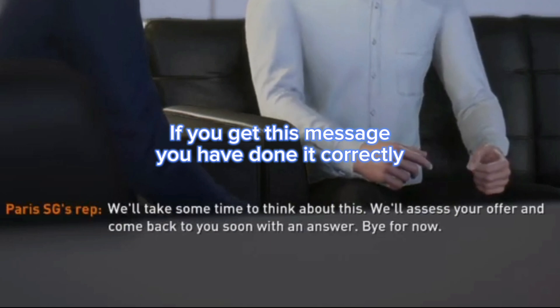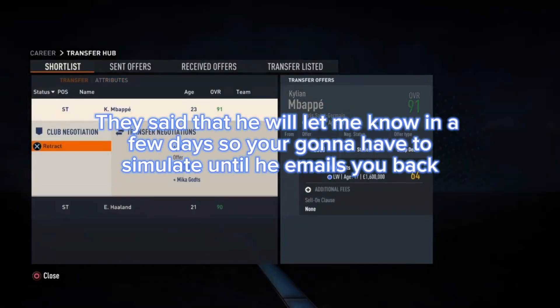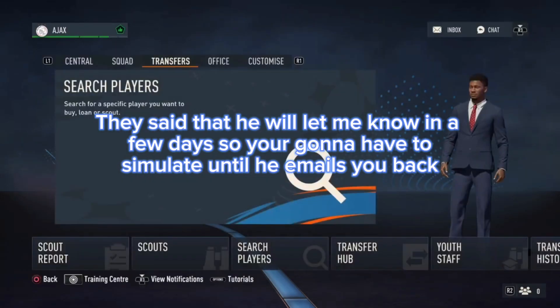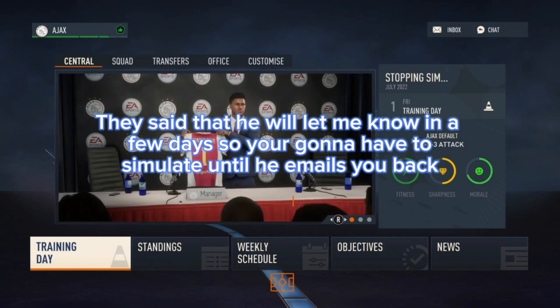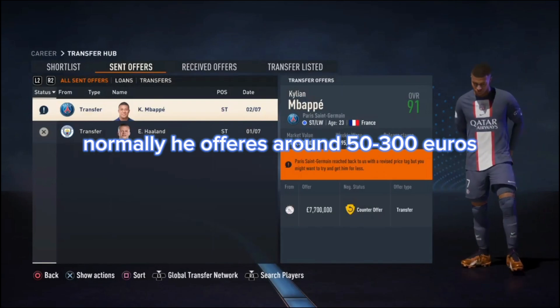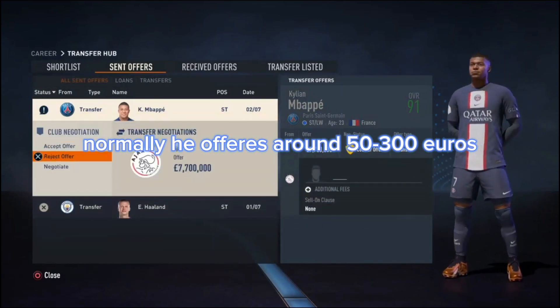If you get this message, you have done it correctly. They said that he will let me know in a few days, so you're gonna have to simulate until he emails you back. As you can see, he offered me a lower amount now. Normally it appears around 50 to 300 million, but I will negotiate to make it cheaper.